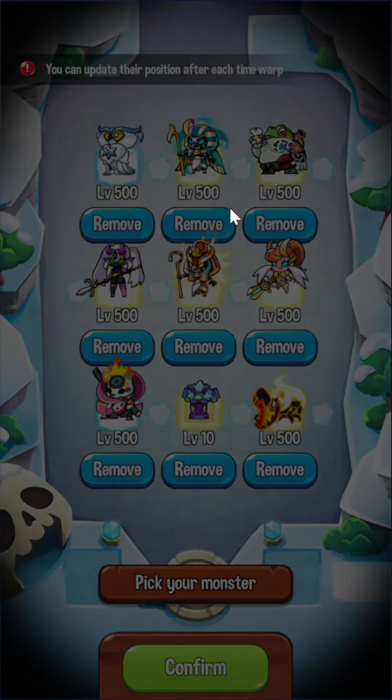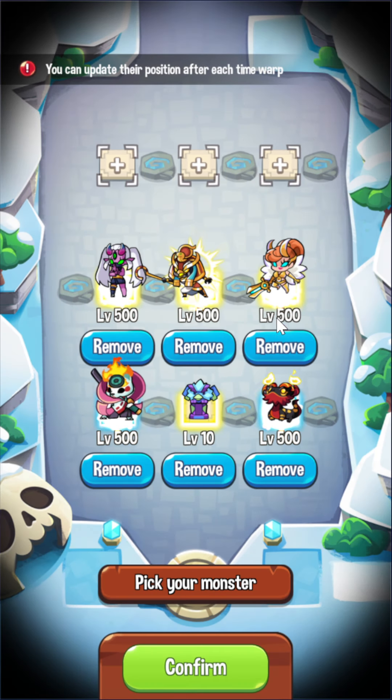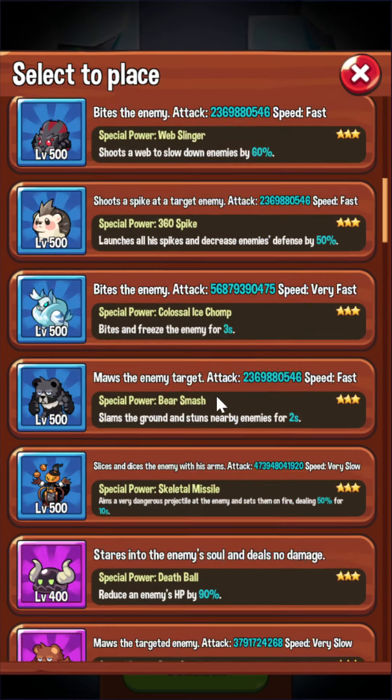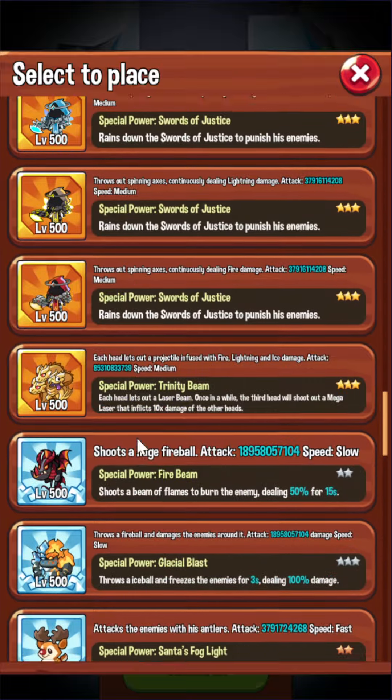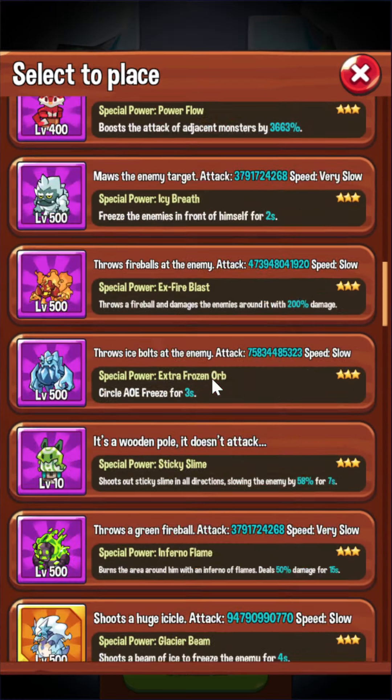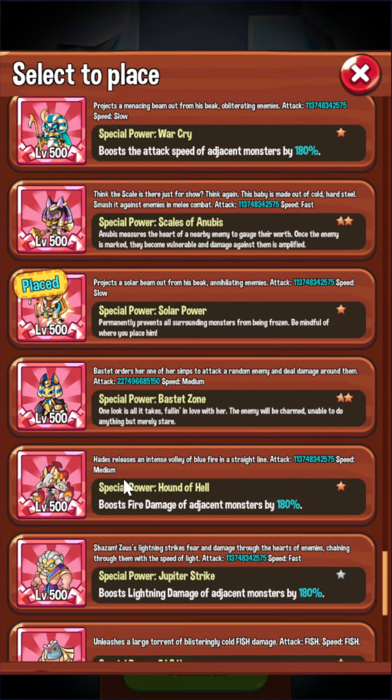For IQT, I have all the IQT evolutions already so I don't really farm IQT at all. However, when I do go for a round or two of IQT just for fun, I usually go for this sort of raw setup with Anubis plus Susanoo.